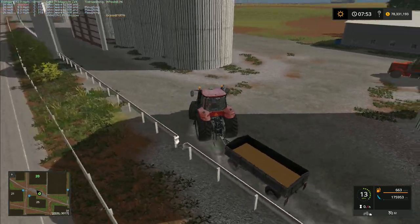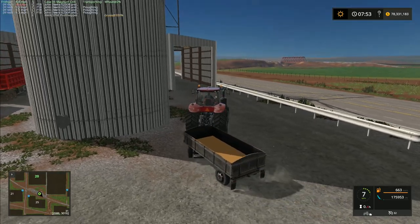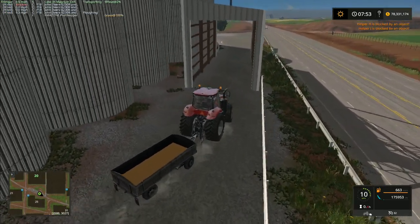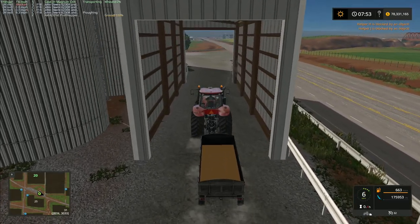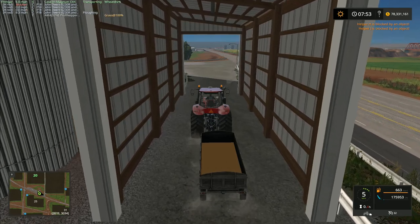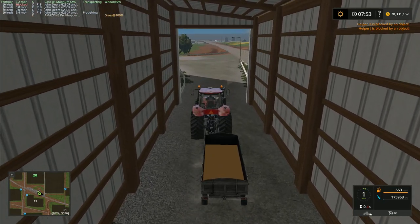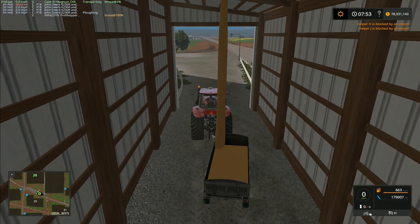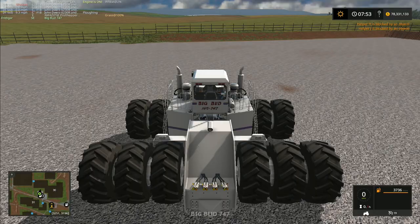Our next course of action is to go and get a different trailer. I don't have one ready for this episode but I will get one and we will try and load a whole load - actually not grain, we're going to try and get fertilizer into it. I think I might be able to change the actual item, the fill type. Yes, we can do it! It's going to stop now though, let me jump over to another tractor.